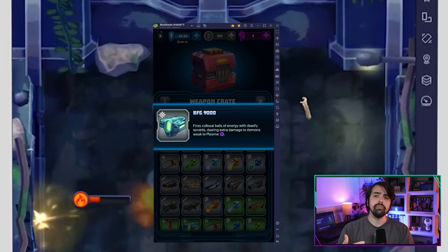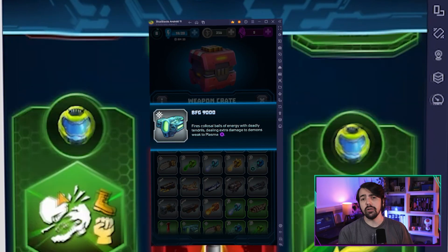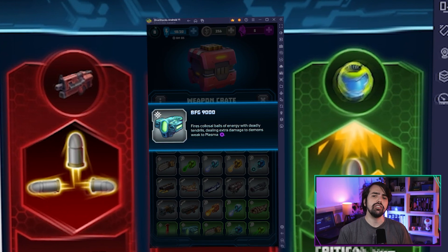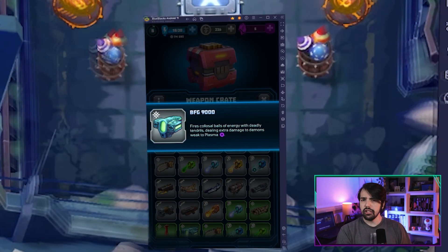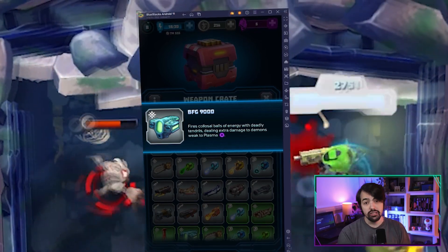Moving on, now we have the BFG-9000. When it comes to Unleashed and Shield Devastation upon the Legion of Hell, the BFG rings supreme. Its primary fire mode relieves a sphere of annihilating energy that vaporizes multiple foes in the Tenzin.